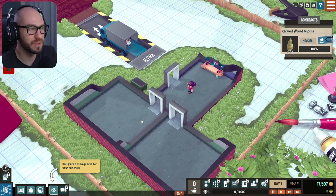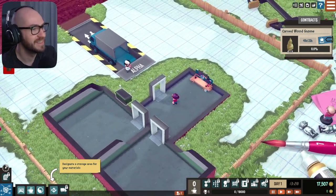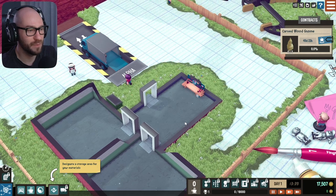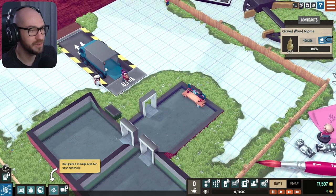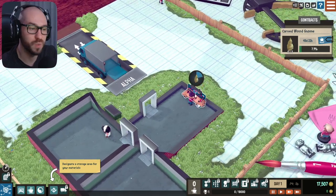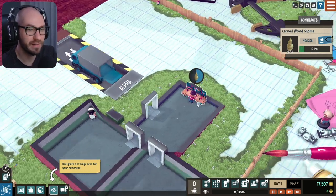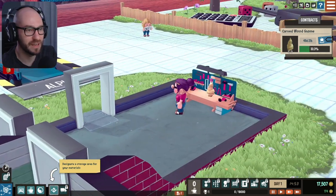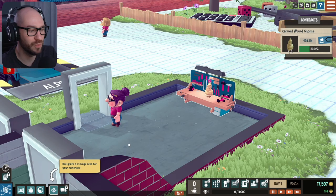Man, the world looks so beautiful though — I mean look at this, are you kidding me? Alright let me fast forward a little bit. She's got the wood just as I thought, and she's gonna start working as well. Not bad at all. This game is gonna be really fun, I have a feeling about that. Look at that — we got one of the gnomes!